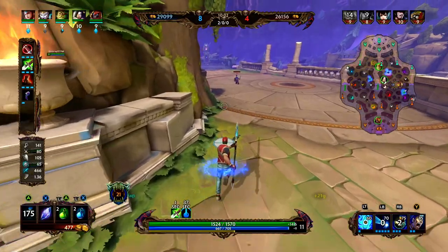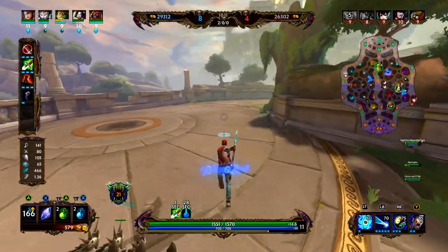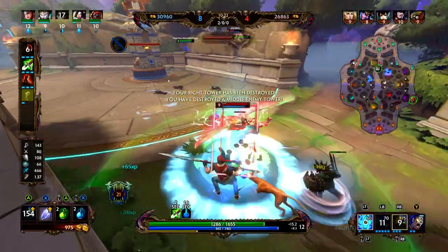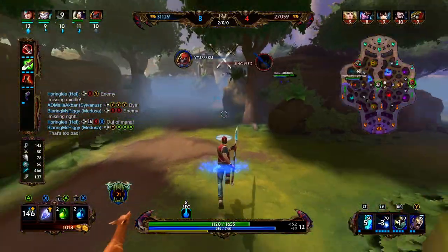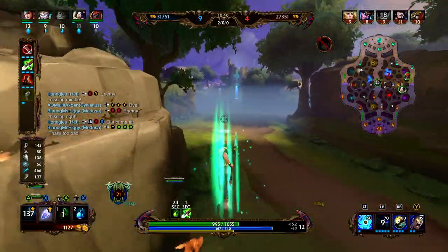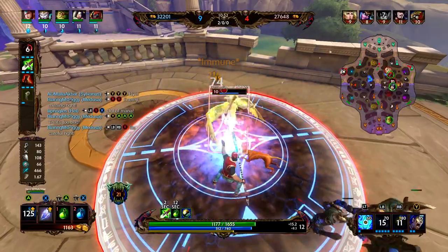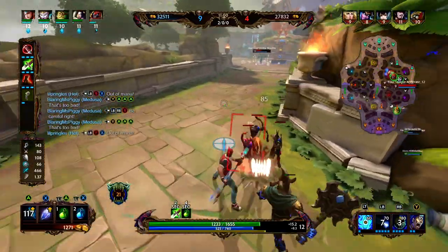We're going to force him back. After this wave we are going to rotate mid, although mid is really far pushed up — we wouldn't get a lot out of rotating mid right now. We get the root, we're going to clear this wave. Now we're going to rotate — see if his blue is up. It is not, so we're going to go for the harpy camp. If you're in solo lane and you're pushing somebody to tier 2 and they're kind of just hiding in it, you want to weave into their jungle and see if you can steal any camps — it will increase your level and hurt the enemy jungler.